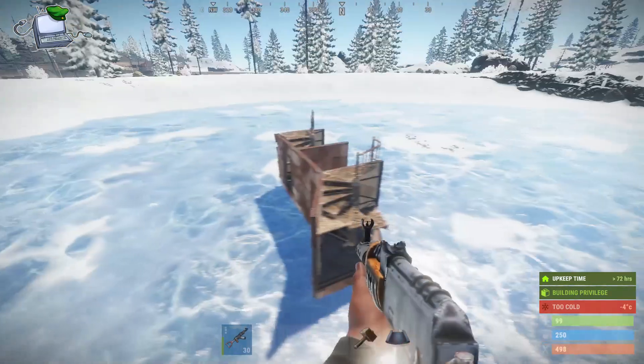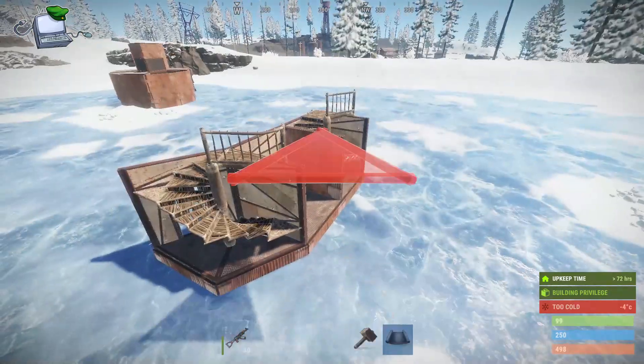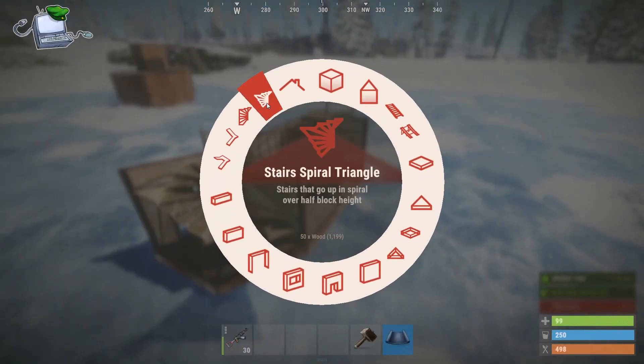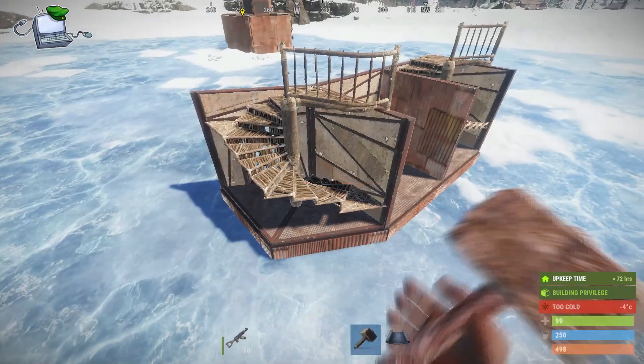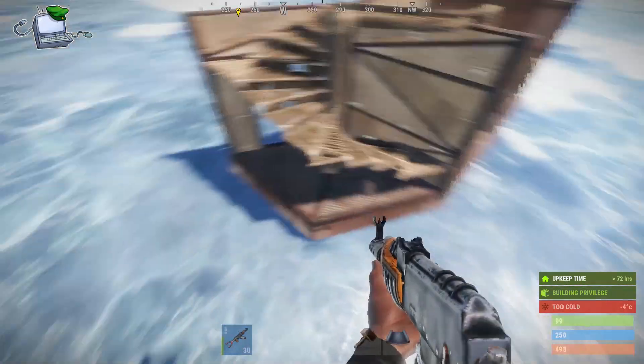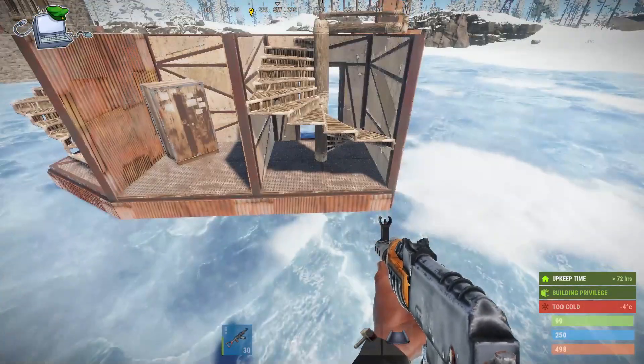Over here we've got the different types of the triangle spirals and the stair spirals. The difference is the triangle spirals — you need two areas, two triangles there and there, in order to do it. The other spiral is for one square.